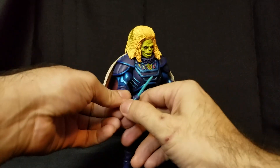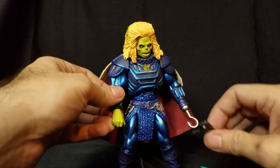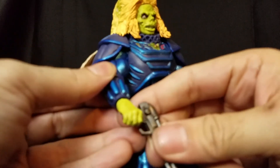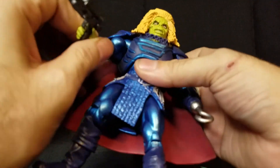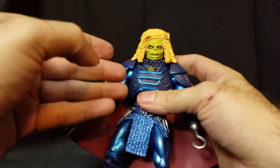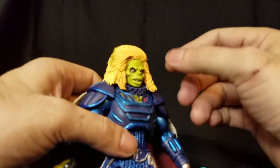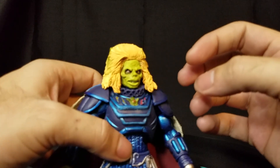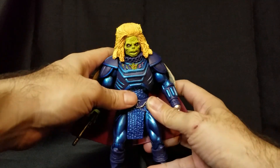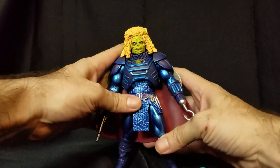I did buy an extra one in case I want to repaint it to look more like the movie. Check out this cool little knife he's got. I like that the hands have some grittiness — it's back to that old school Masters feel. This reminds me of the early figures where they put a lot of detail and washes. The paint isn't 100% but I'd give it a strong 98%. They gave him dry brushing over the hair and washes to really show off the Four Horsemen sculpt.